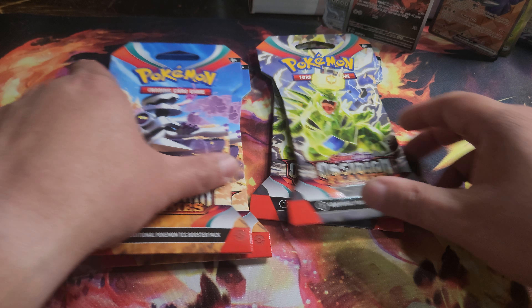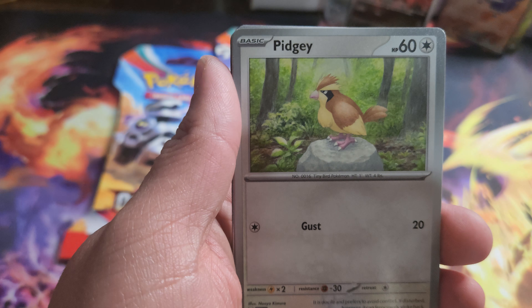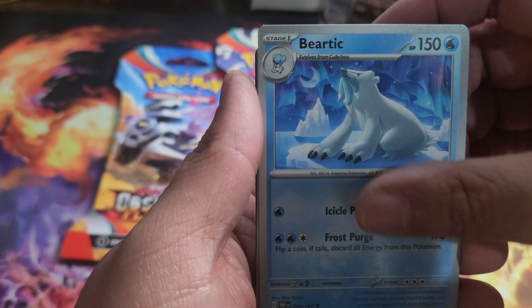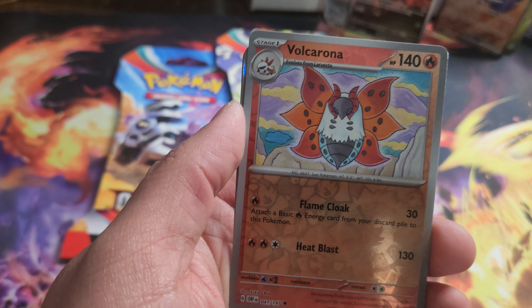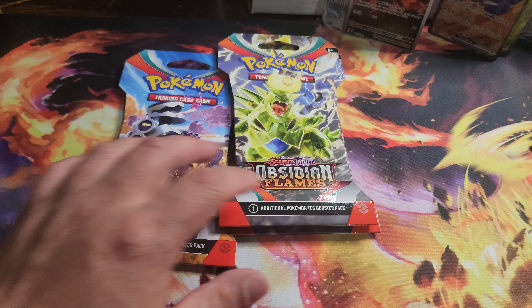Can't believe I hit that stop button. Next pack here: Larvesta, Foongus, Pidgey, Litwick, Beartic, Charmeleon, Excadrill, Cleffa, Volcarona, Claydol, Energy, and the code card there.